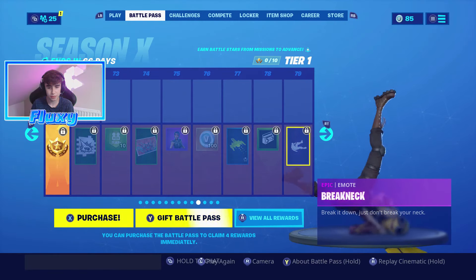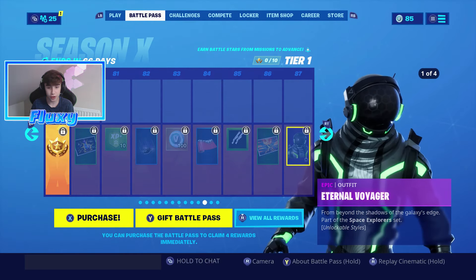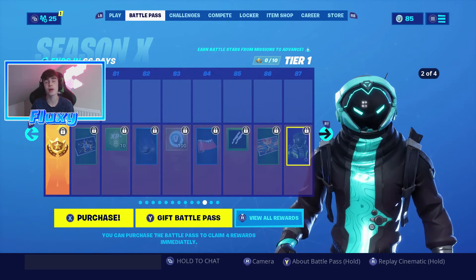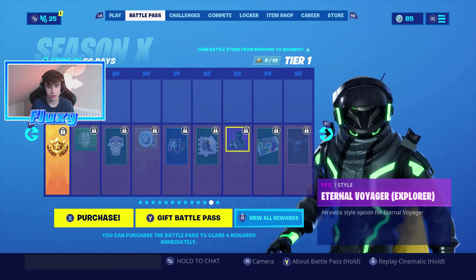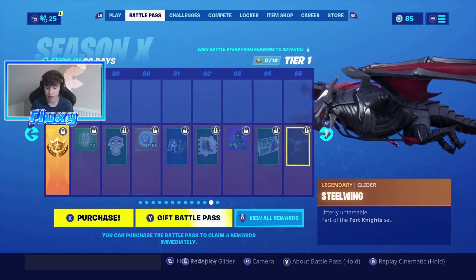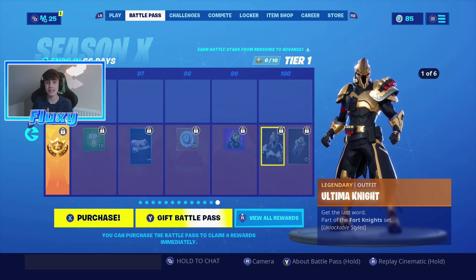Then we got the brick neck dance which is pretty cool. Then we got the eternal voyager which is such an awesome skin — just look at that. This colorway, oh my goodness, that is so cool with like the skull on top of it as well, and then we got him with like a mask sort of thing. Then we got the steel wing glider which is pretty awesome — it's massive though.